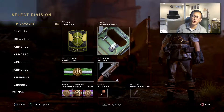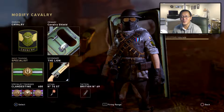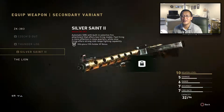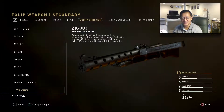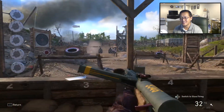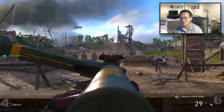For prestige four, you get this epic variant — the Lion SMG for the ZK 383 — which is right here. Look at that, doesn't it look awesome?